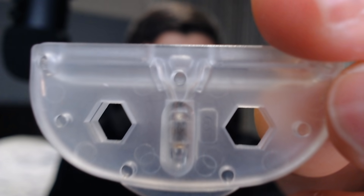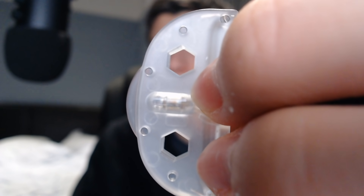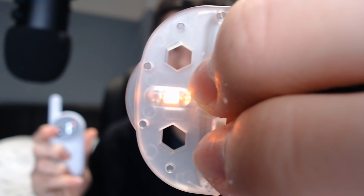The shock collar has three different modes: beeping, vibration, and shocking. It doesn't make any noise on its own and you can't see anything happening. The collar actually comes with a little light bulb with two wires, and to test if it's working you connect the two wires — when you press the button on the remote, the bulb lights up.